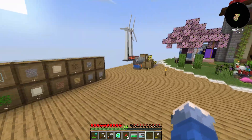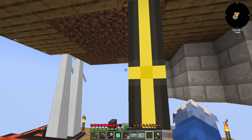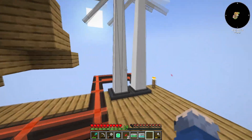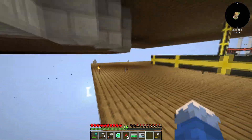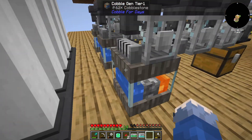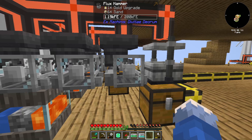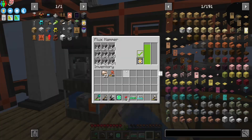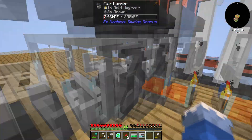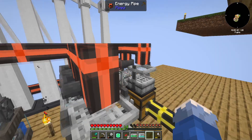Over here we're getting some quartz and stuff from soul sand, because if you look over here there's a little basement area. This is where our soul sand is going to get sieved. Over here we have three cobble gens — one that turns cobblestone into gravel, into sand, and then to dust. This middle one only goes up to sand, and this one is just gravel.